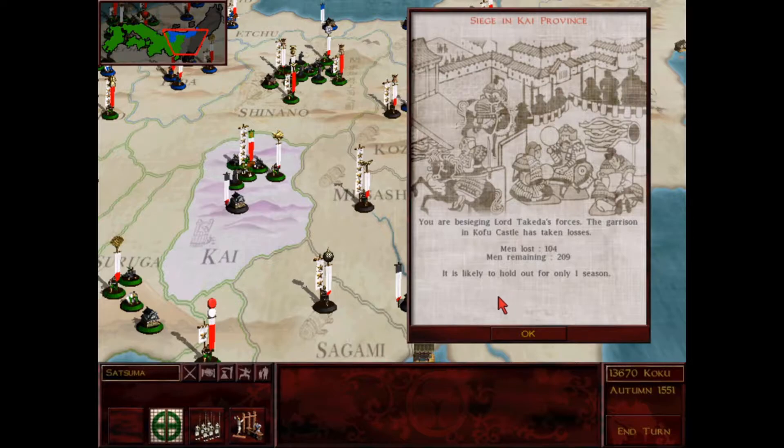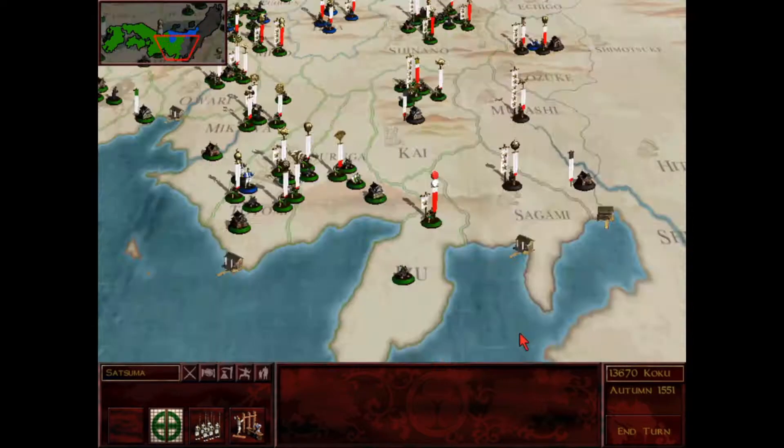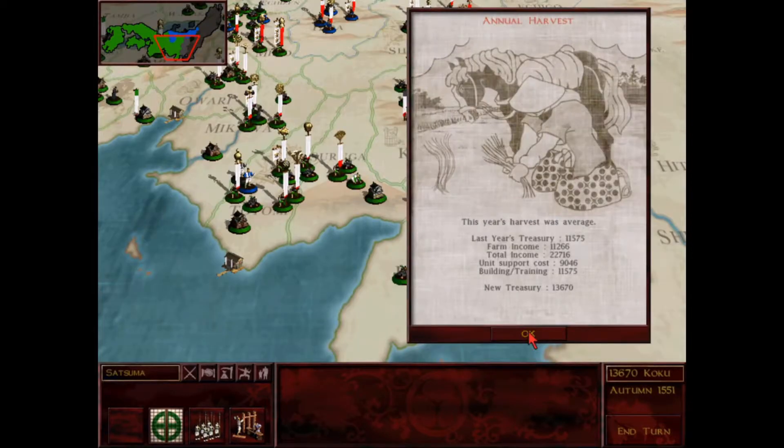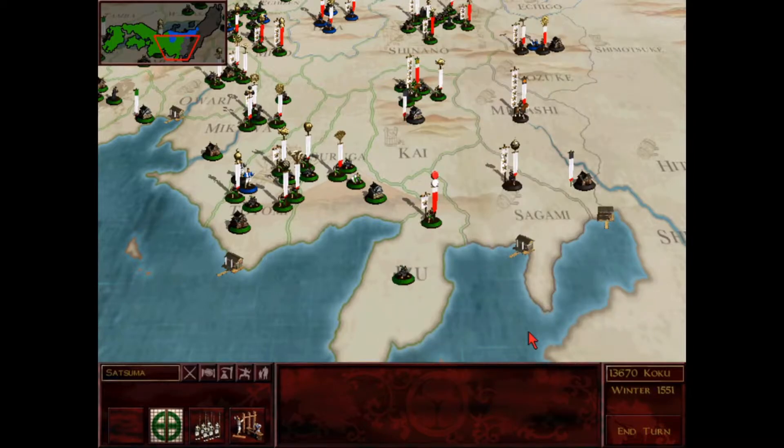So just two more turns for this siege to be over. My security forces have caught and killed an enemy shinobi - Clan Yusugi is suspected to be his master. Another one here in Echizen, no doubt from Clan Yusugi. We got an average harvest of $13,670 - not bad. Let me check that out and look at the cathedral income.